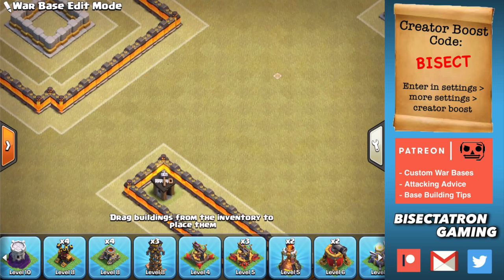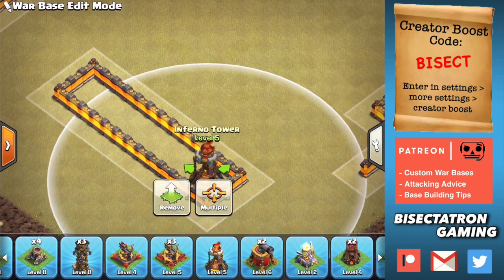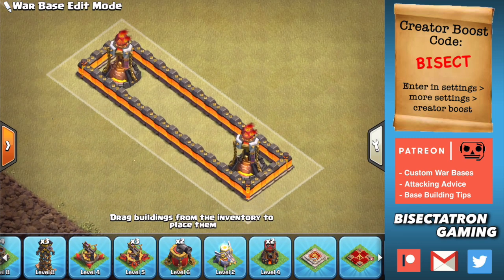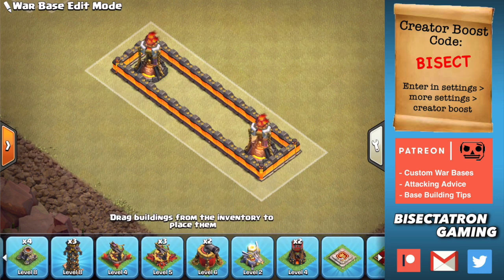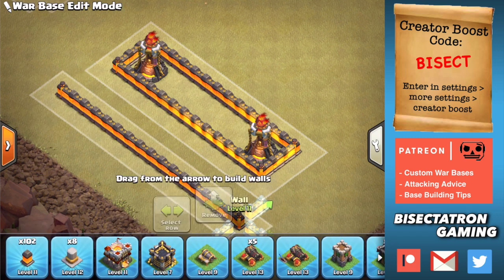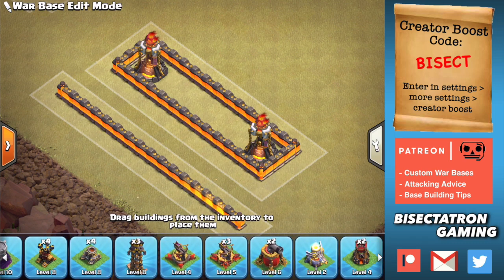This is a double inferno style layout, so I would only do this if you're Town Hall 12 or Town Hall 13 and you have that third inferno to put elsewhere. Basically what this does is it has these infernos kind of protecting each other to some extent. A great place to put the tornado trap is near this area, maybe between them. Typically you're going to have another compartment out here. This is a great way to make it difficult for someone to queen charge the inferno, because they kind of have each other's backs.